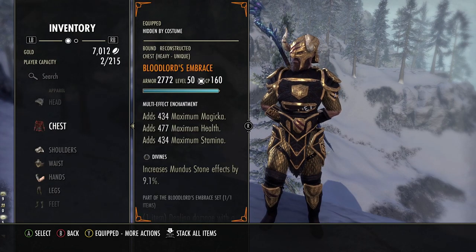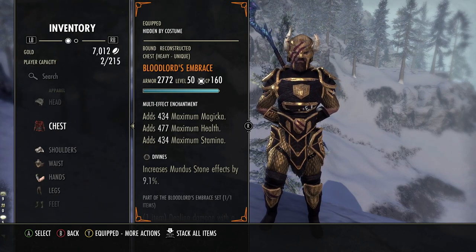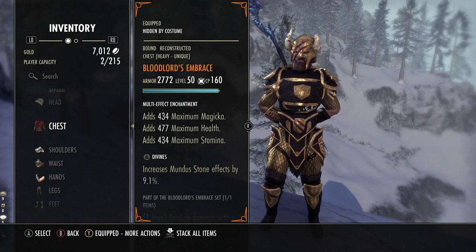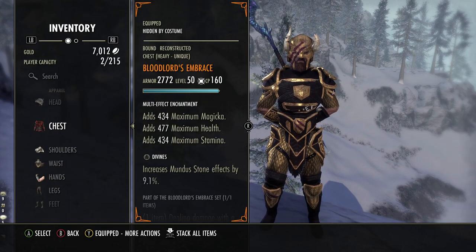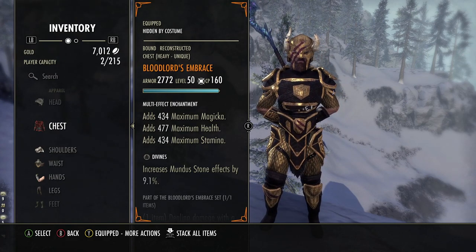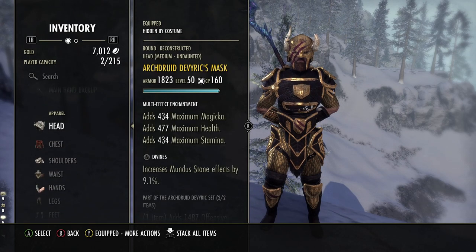For this build I have opted to use a mythic item — the Blood Lord's Embrace. You don't have to use this. The reason I'm using it is because there doesn't appear to be that many good weapons for us to use with a double frost staff build. There isn't a specific arena weapon for the ice staff. So instead of using that, I've decided to use the two five-piece set bonus ice staves and then use a mythic item. You could alternatively put on the Maelstrom ice staff if you didn't want the mythic item.